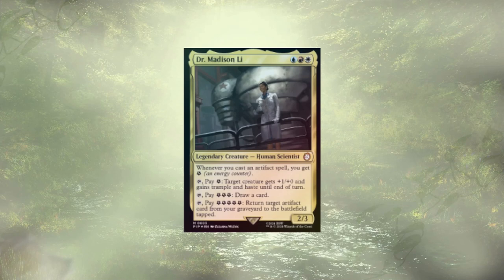Welcome back to another Mech Deck Tech. We've wrapped up those pesky murders over at Karlov Manor, and we've moved on to the wastes with these Fallout precons. We're starting today off with Science, helmed by Dr. Madison Lee. It's a Jeskai deck focused on the energy mechanic, which is a personal favorite under-supported mechanic of mine, from back in Kaladesh.